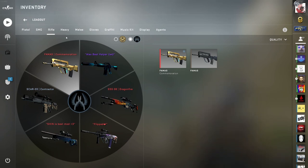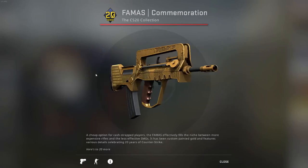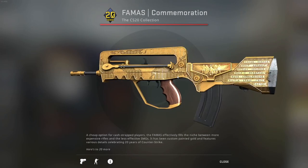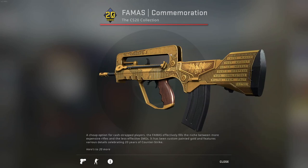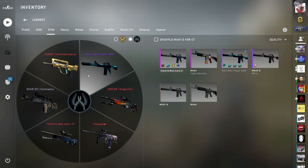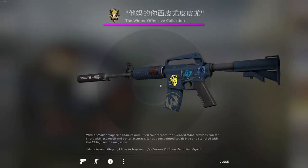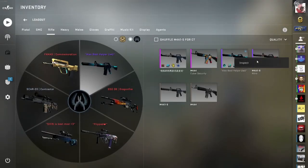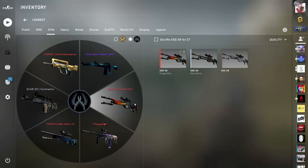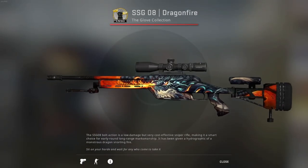Now let's go to the rifles — this gets more exciting because most of my money sits in the rifles. For the FAMAS I have the Commemoration — a very nice looking, shiny, gold FAMAS. It screams expensive but it's actually not too expensive; it just looks that way. Probably the best FAMAS skin in the game. For the M4 I have a Guardian with a Crown and a Curse Fell, which is the one I'm using right now. I'm not playing M4A4 so I don't have a skin for it — thinking about switching back but for now I prefer the A1-S.